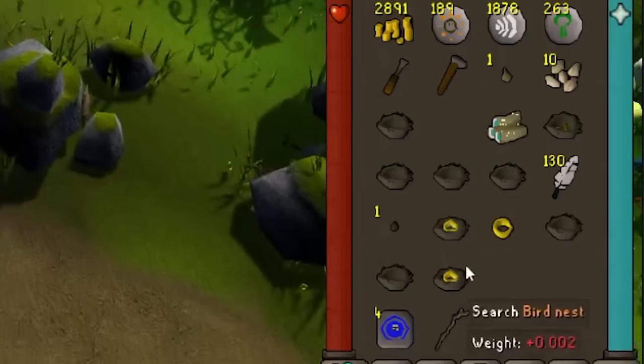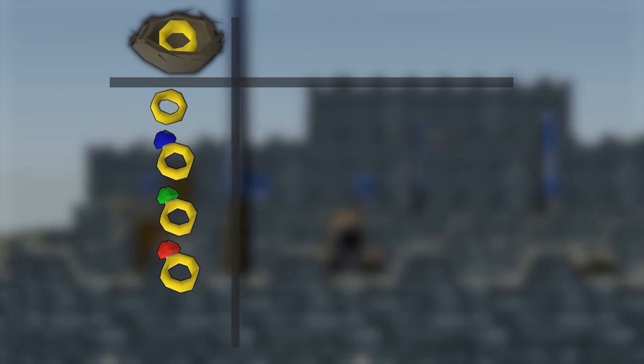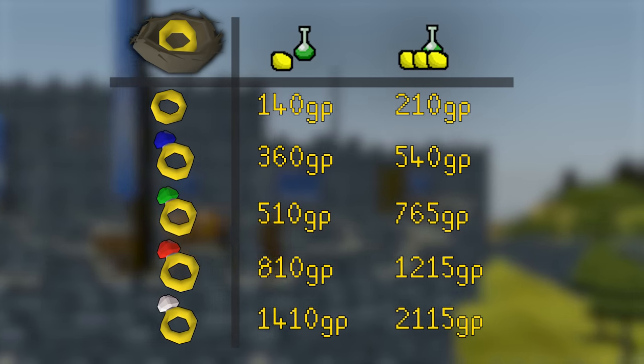From the bird nests, you'll get plenty of jewellery to turn straight into gold. I know we're talking about small numbers here, but at the start of Leagues in an Iron Man game mode, that's going to make a difference.